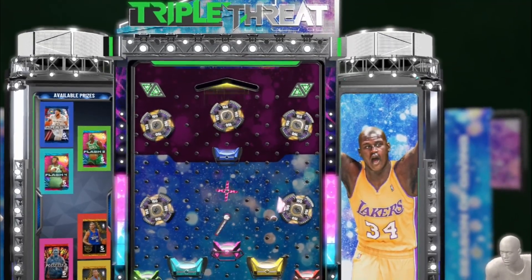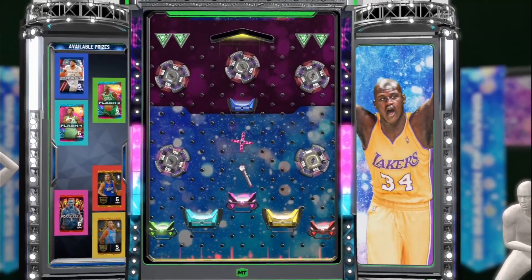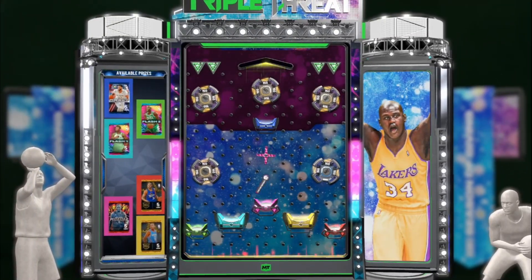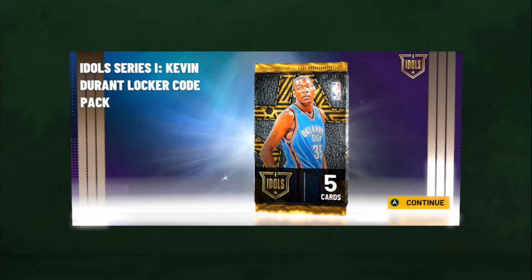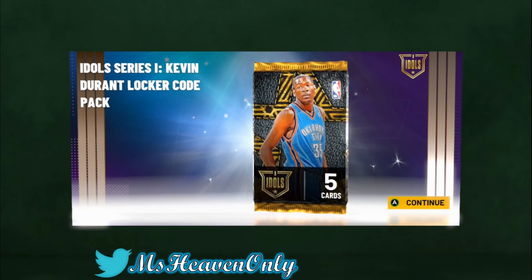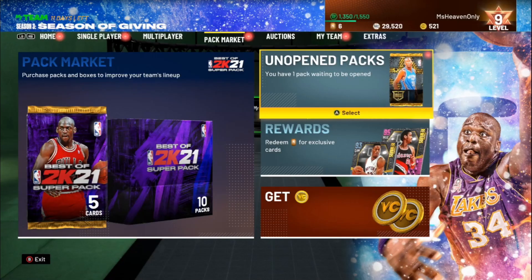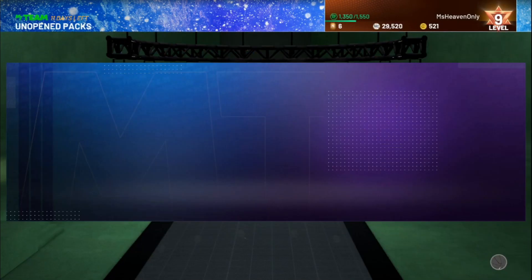It's an idols pack — oh, Kevin Durant! I honestly couldn't even tell that was him, it didn't even look like him. Alright, now that we've done the locker code let's go ahead and open the pack and see what we get.